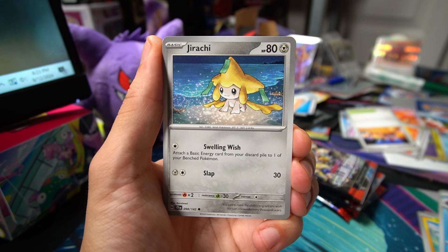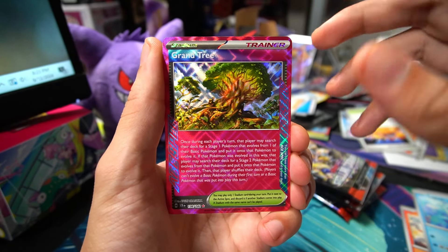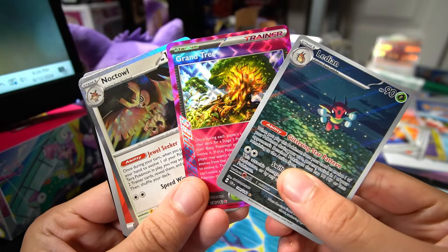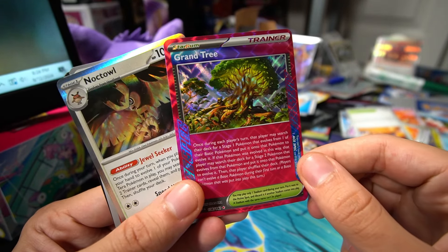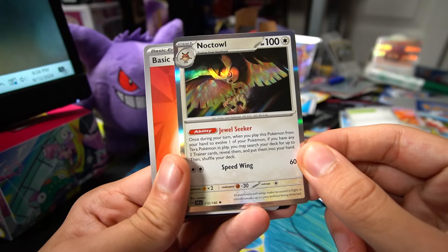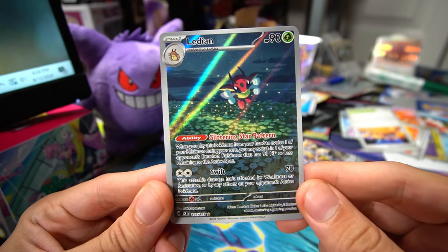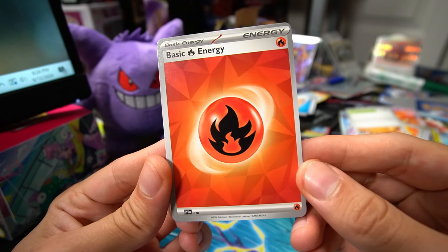Oh, Flittle! I'm so excited to play Espathra — I hope it does well for me at the Baltimore Regionals. We got Lapras. Ooh, Grand Tree to kick things off — nice, an A-spec off the rip! An Aledian as well. It just gets better and better. And a Noctowl. This was a fire pack. Grand Tree is going to be an MVP card in Meowskarata and a lot of other stage two decks. The Noctowl is also super playable — its ability, Jewel Seeker, is very strong. And there's a new energy design I really like.